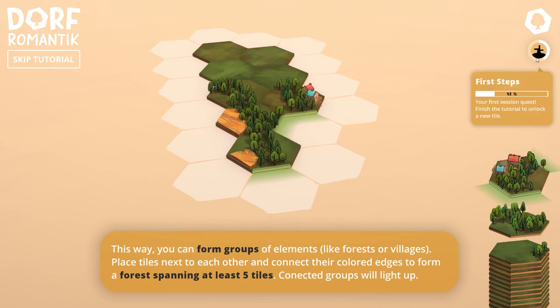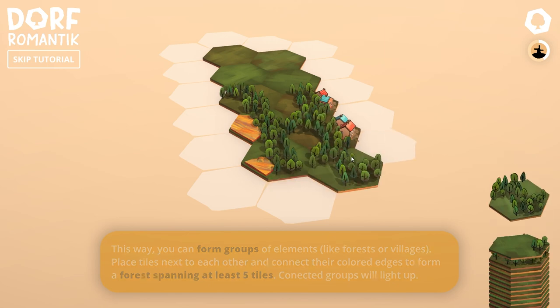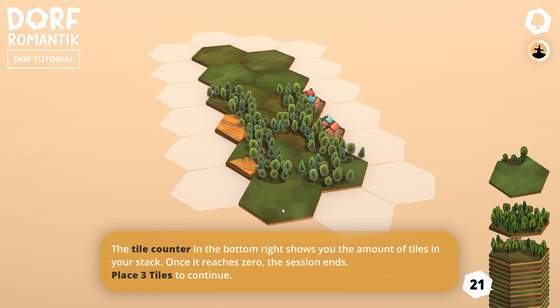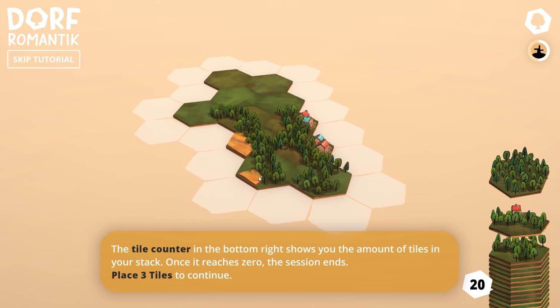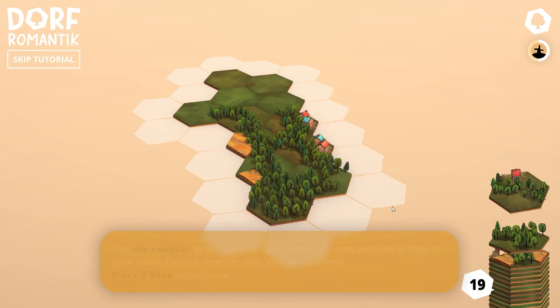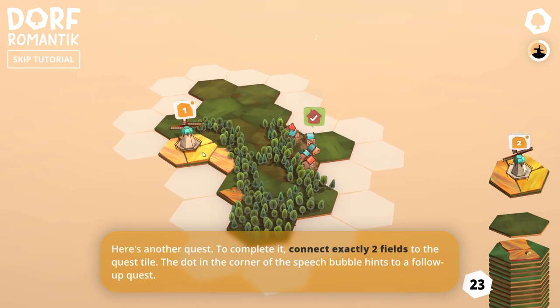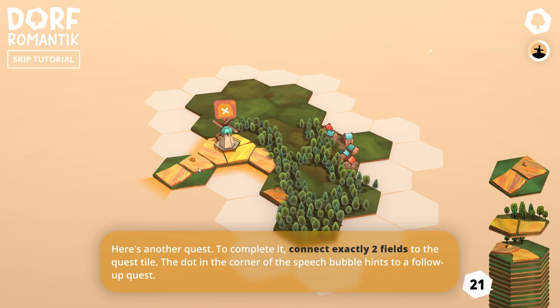That's interesting. Anyway, we have a limited number of tiles, I believe. So we want a forest spanning five tiles. I'm going to end this off here — this is actually way nicer than it used to be. A tile counter at the bottom shows the amount of tiles in your stack. Once it reaches zero, the session ends. Place three tiles to continue. Gain tiles by fulfilling quests. So four additional houses to the colored edge — if I do that, suddenly we have a town. This wants farms.